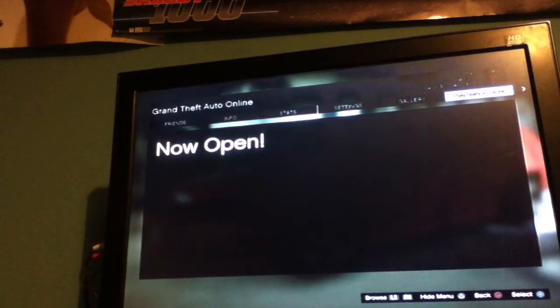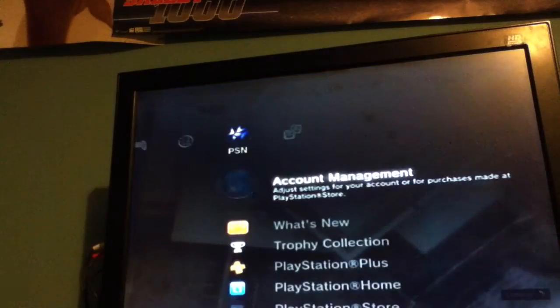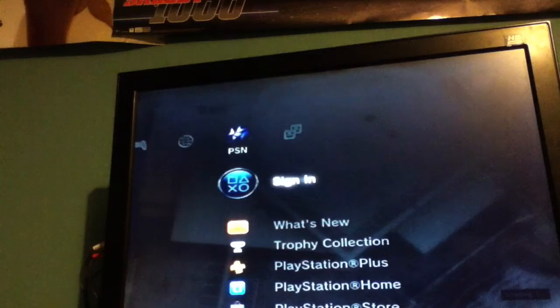You just go straight to the PlayStation Store. As you're zooming out, all you want to do is sign out of PlayStation Network — or if you're on Xbox, sign out of Xbox Live.